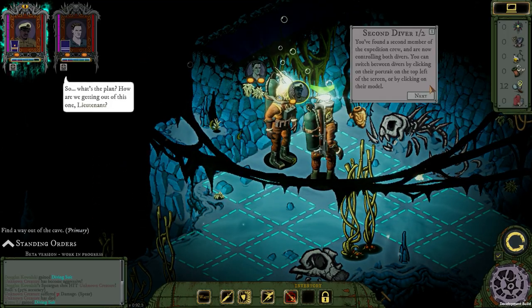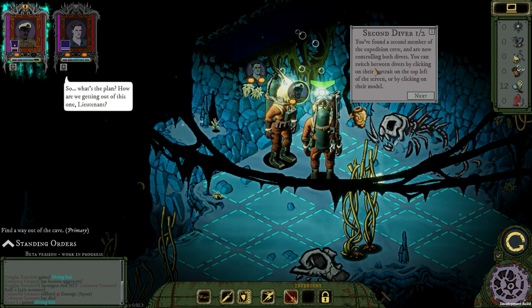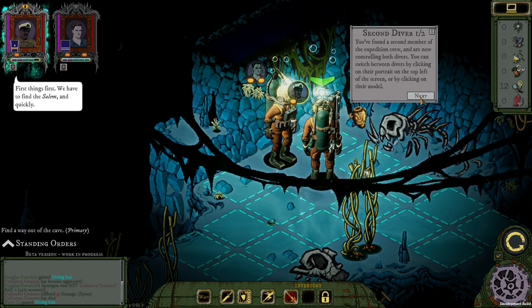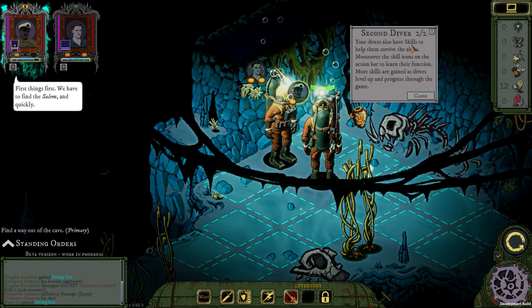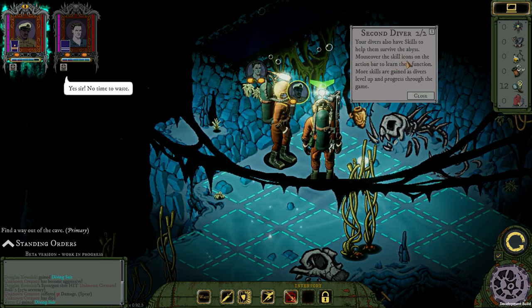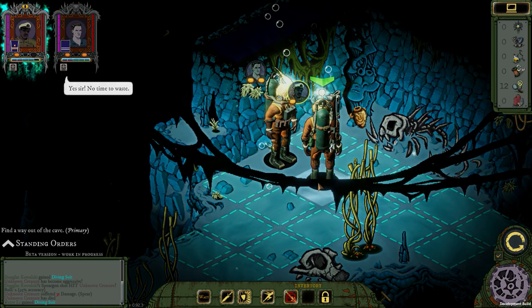You find a second member of the expedition crew and are now controlling both divers. You can switch between divers by clicking on their portrait on the top left of the screen or by clicking on their model. Your divers also have skills to help them survive the abyss — mouse over the skill icon on the action bar.